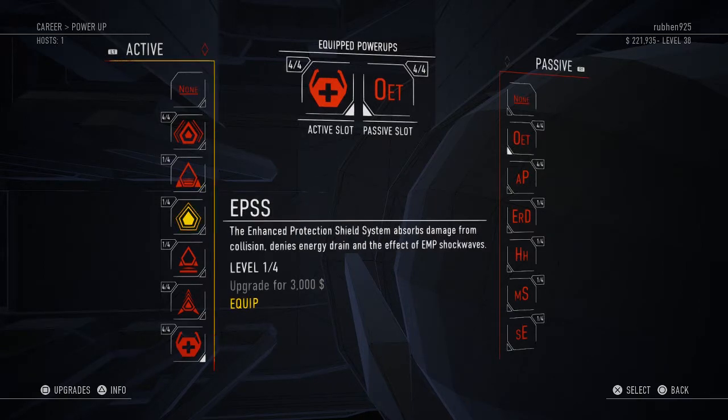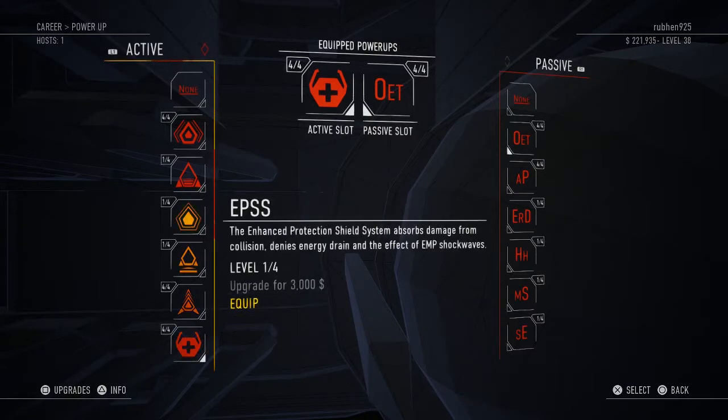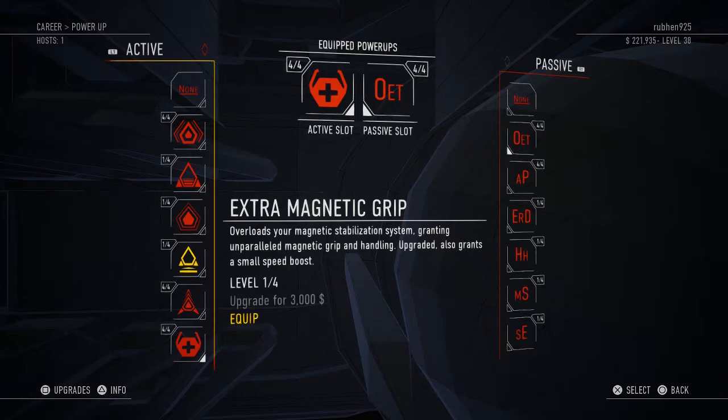The EPSS — the enhanced protection system — is actually decent if your ship's structure or durability is really low. The extra magnetic grip increases your handling, but if you're going to use the Lunair Scuderia type ship you don't really need it because the grip is already really high.